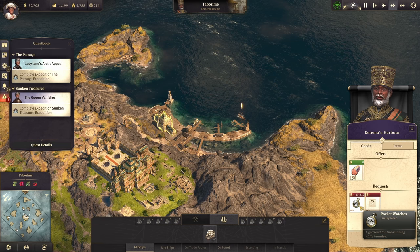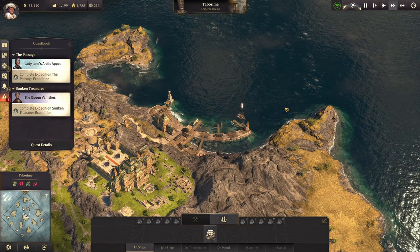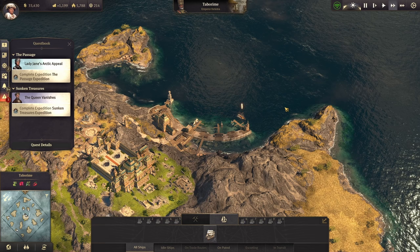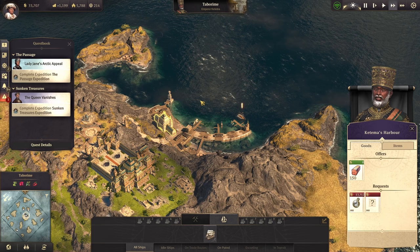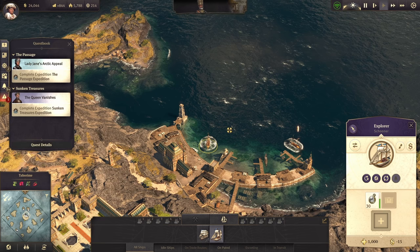That is a significant profit margin right there — we will close to double our income just from doing that. Now if you can get your hands on any items that decrease the cost of trade goods, items such as Itsuko, Drew Journal, or the Exporter of Goods — any of those items that decrease trade prices is ideal. That way you're paying less for the watches from Archie, which means a larger profit margin. So we're going to wait for our little schooner to get down there with those 30, turn around and sell those and make a lovely profit.